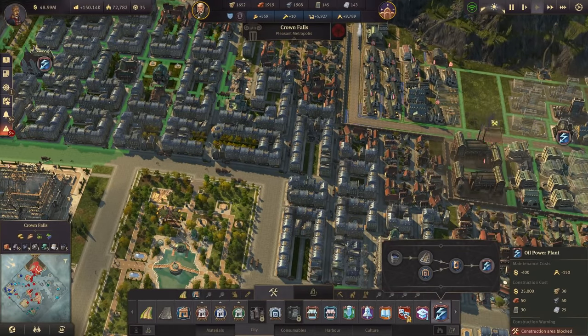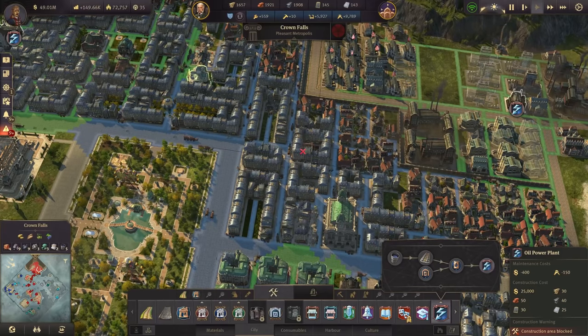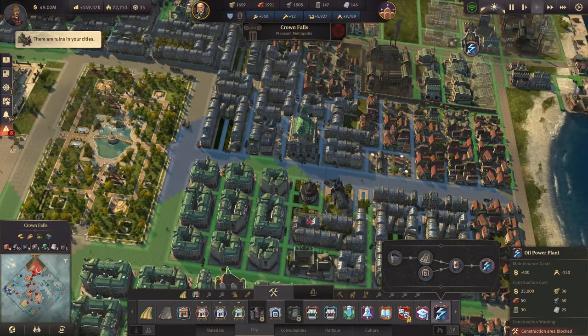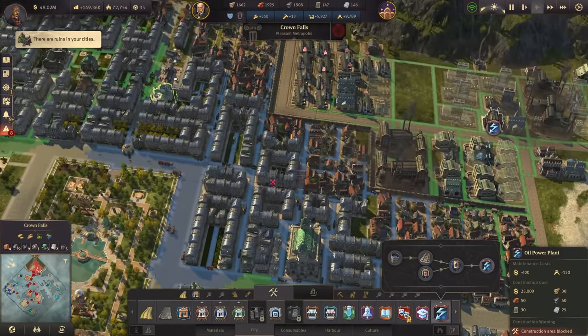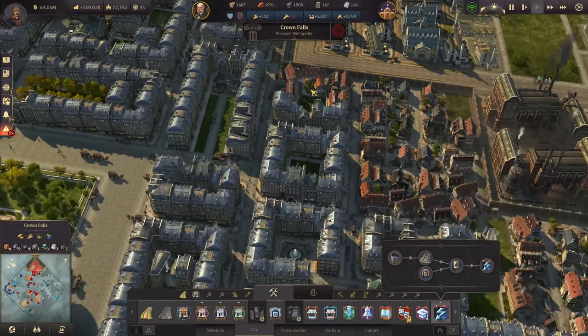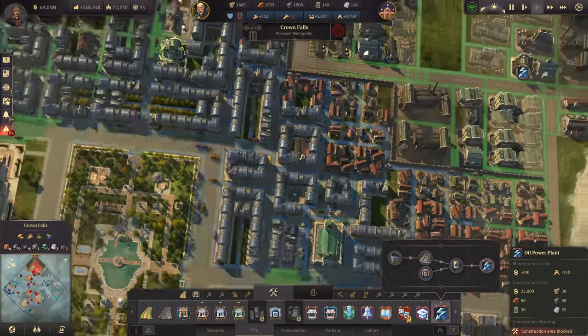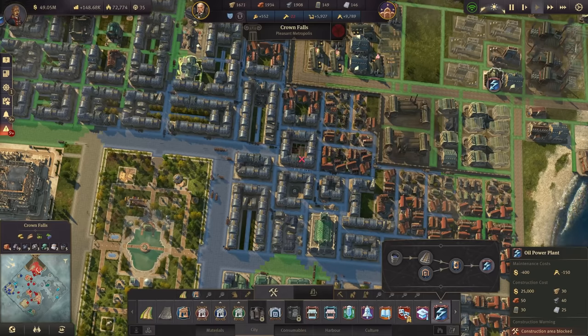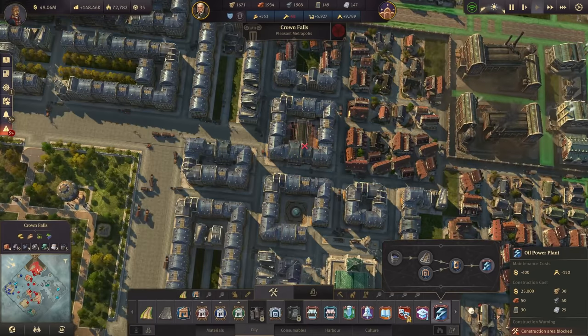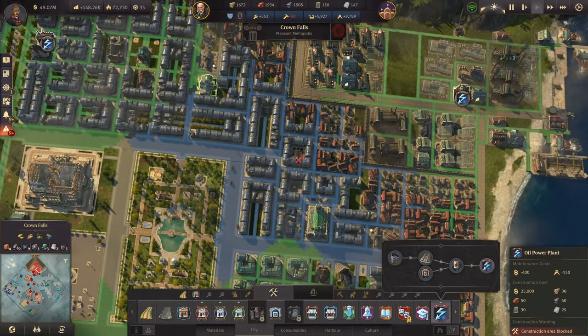We'll probably need one here — or actually here, I think this will be the best location for it. It's also overlapping with the other one a bit, but it will cover all of these people in this area. We already have the network there. Let's just check once again — I think here it will be quite easy to implement. Looking good — I think all of them are being covered.